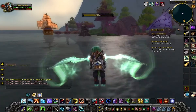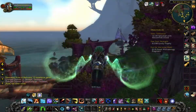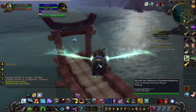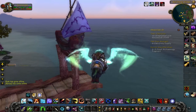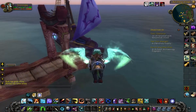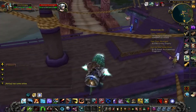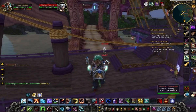When you arrive you take the boat on the far side of the little island. There you wait for the boat to arrive. There will be enemies on the boat, but if you're high level or you feign death they will ignore you.